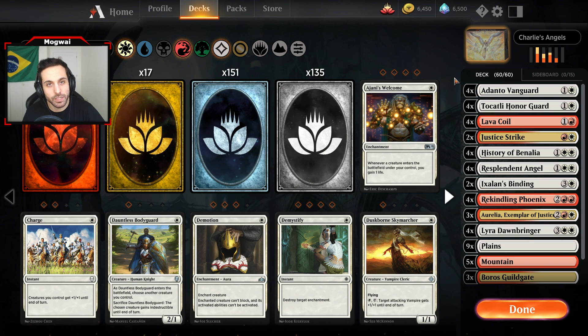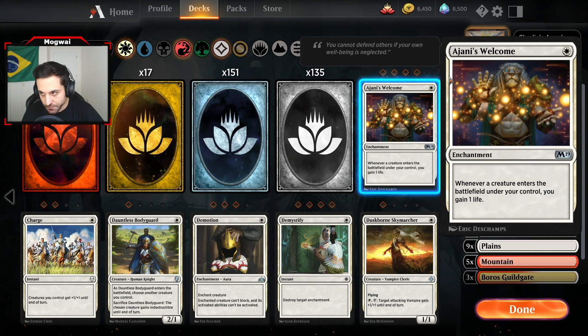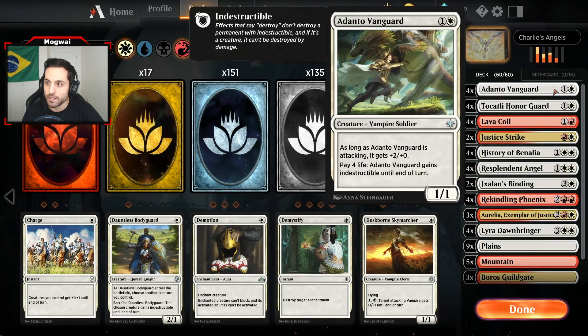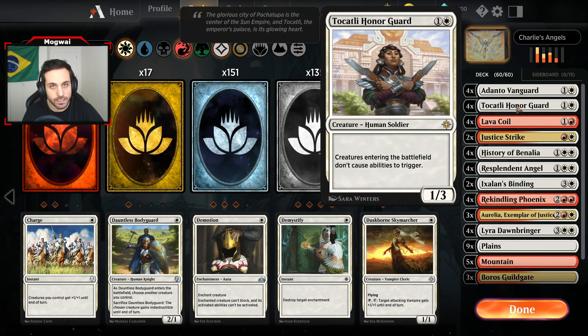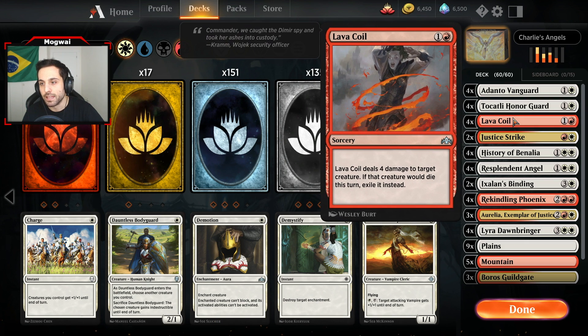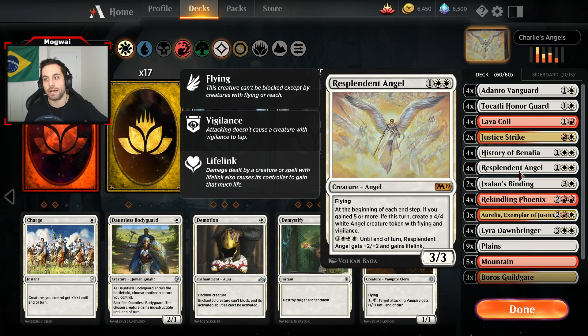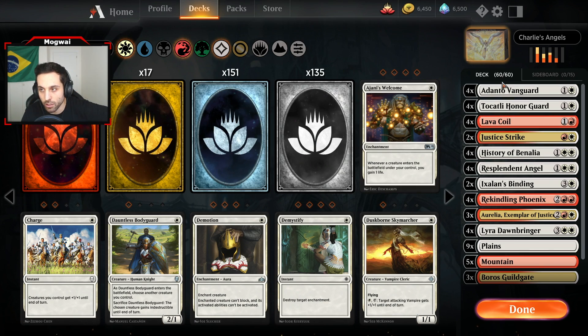It is a midrange list which has some pretty key things that I want to cover. As you can see, we have a curve that heavily favors white over red. We have an Adanto Vanguard, Tocatli Honor Guard — which is a very interesting card in this deck — Lava Coil, which is one of the removal tools introduced with Guilds of Ravnica and has seen a lot of play competitively. Justice Strike, a very cool card as well. History of Benalia — a pretty steady, powerful curve. All of our turn 2, turn 3, and turn 4 plays are pretty above average for sure.